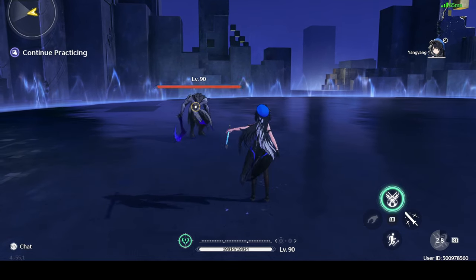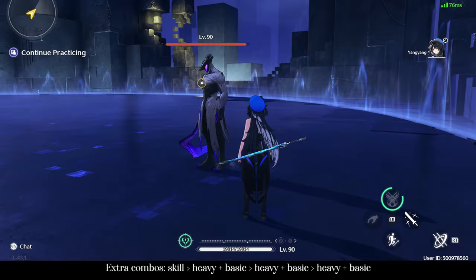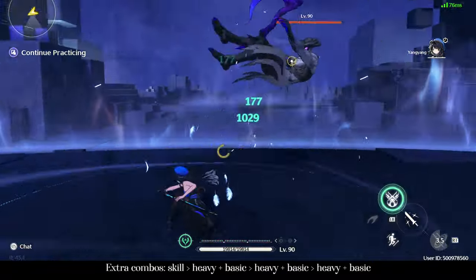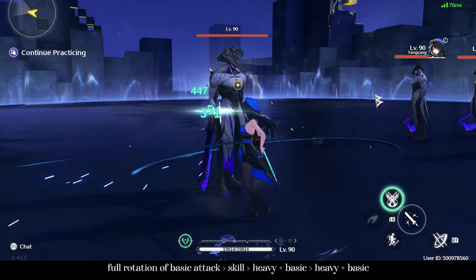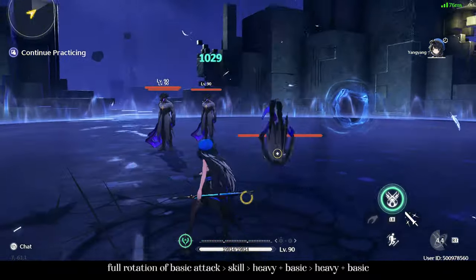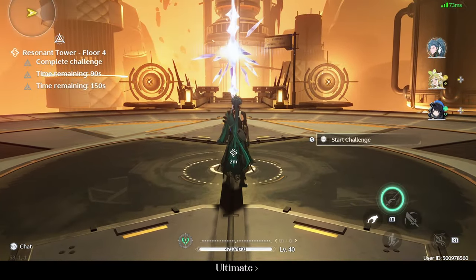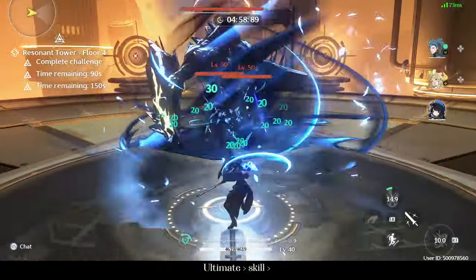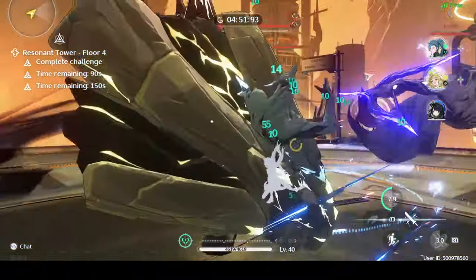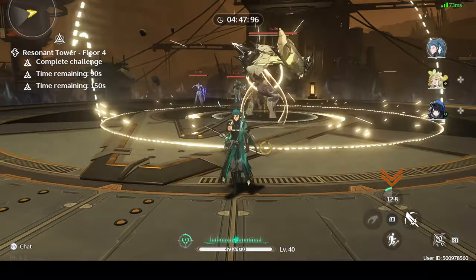Both of these combos can be shortened by using a basic attack after a successful dodge, because that will also grant a stack of melody. In the Tower of Adversity, where you start the encounter with all of your skills fully charged, you want to start by casting your ultimate, followed by your skill, into charge attack, into basic two times, into Feather Release. This will make sure you have your outro skill available as soon as the first rotation ends, so the next unit taking the field will have their intro skill up and benefit from her energy recharge.